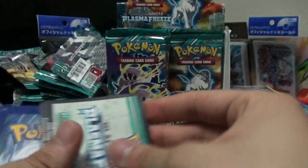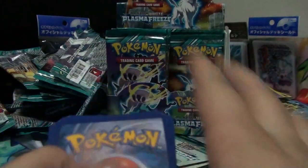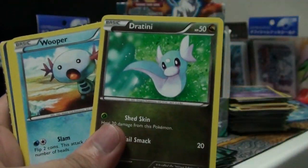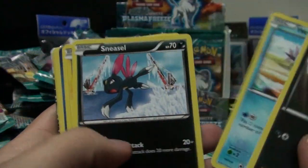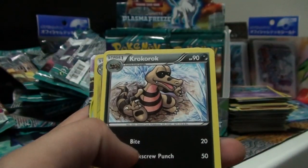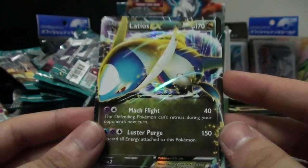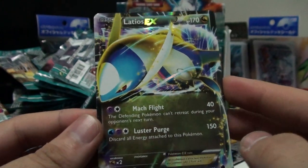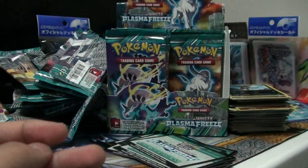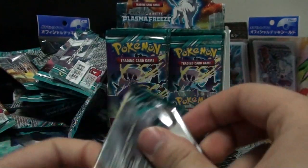Yeah, that would be cool - like two Eevees and a bunch of Eeveelutions. I just felt something glossy. Phanpy, Dratini - I wonder if we'll get a Dragonite - Wooper, Sneasel, Chinchou, Jolteon, Exeggcute, Croconaw, Lanturn, and Latios EX - which we already have. What to do with you, Mr. Latios EX? I don't even have any deck ideas for you, so we'll keep you to the side.